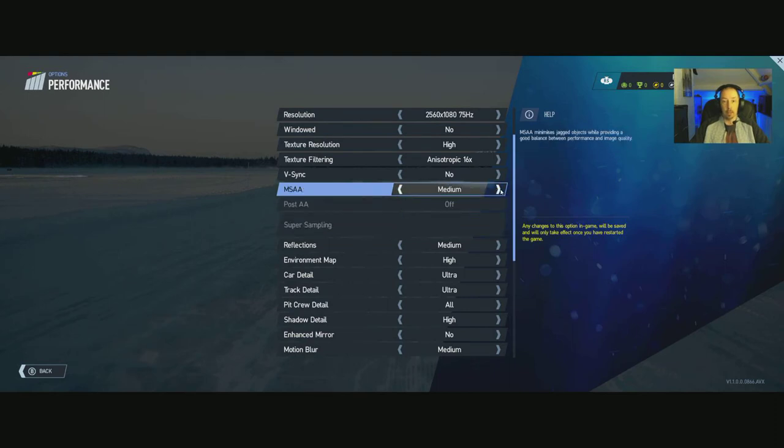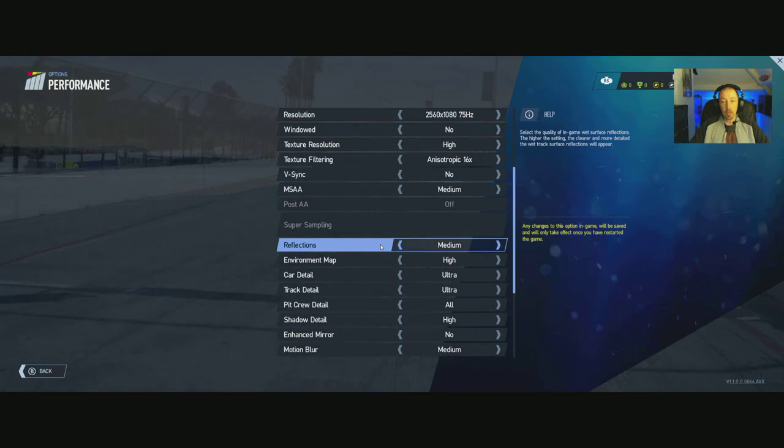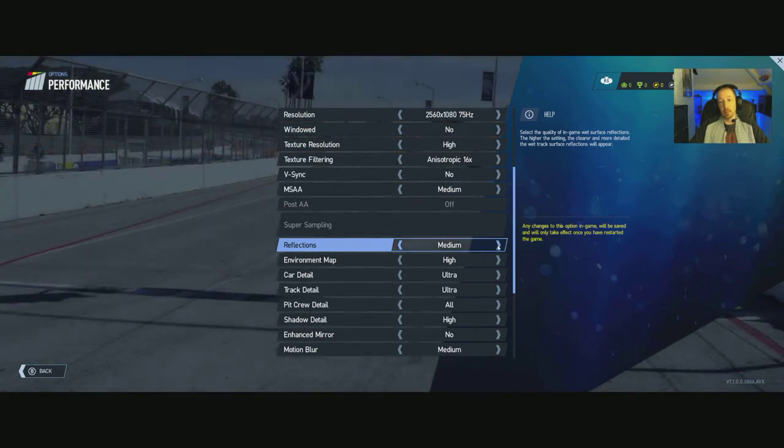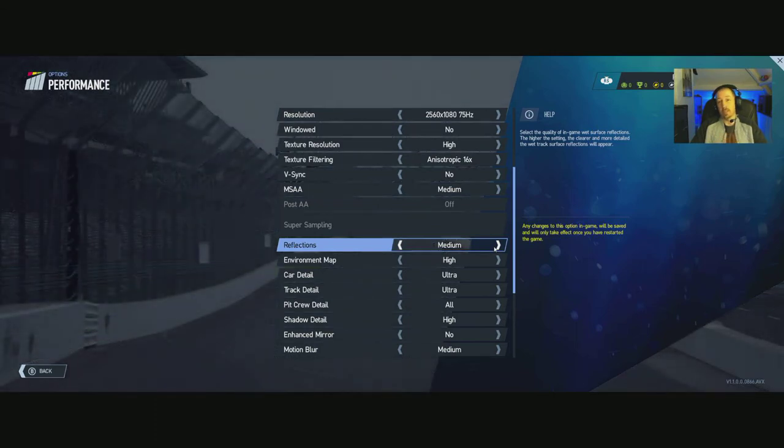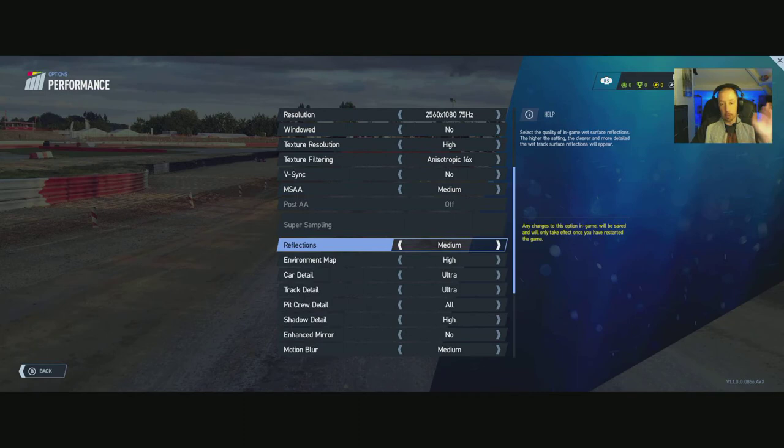Reflections: medium, high, ultra — ultra has a pretty big impact on your GPU. I'm still running an archaic R9 290X, which those of you who are clued up will know is pretty much the same thing as an RX 480 or RX 580 — they've just got a higher clock rate and use a lot less power. I am building a new system eventually. So reflections on medium there.